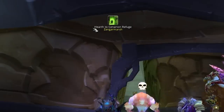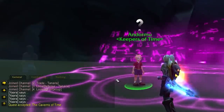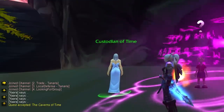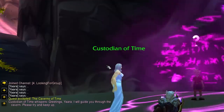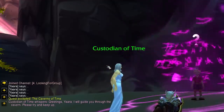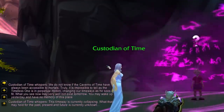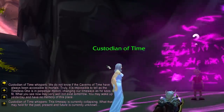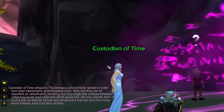For the Caverns of Time quest, it's basically the same. This is required to enter Escape from Durnholde and by extension Black Morass, so it's a rite of passage for any player. Anyone who did it knows how long and annoying it is to follow the NPC around. The good news is you can just sit AFK where you pick up the quest, and when the NPC completes their full tour — which takes around 8-10 minutes — you'll receive credit for the quest.